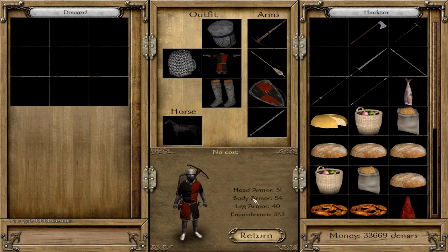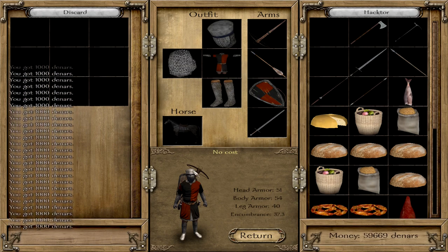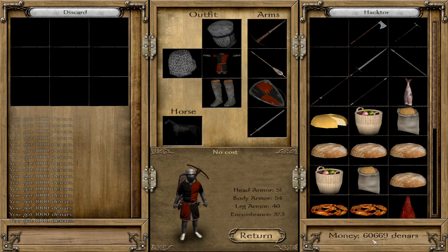Continue holding Control and press X again — it went up again by a thousand. Let's spam this a little bit. You see within a few seconds of clicking I got several thousand dinars. And this is how you get your money.